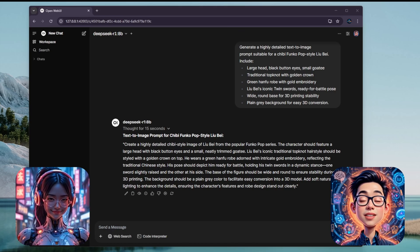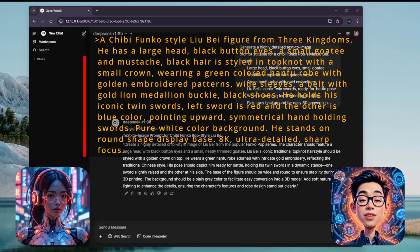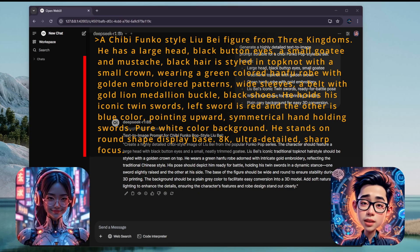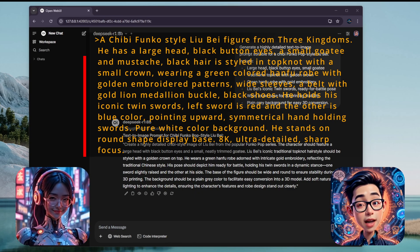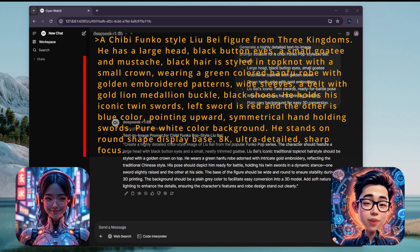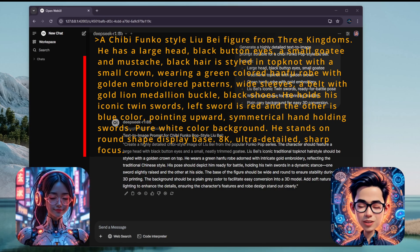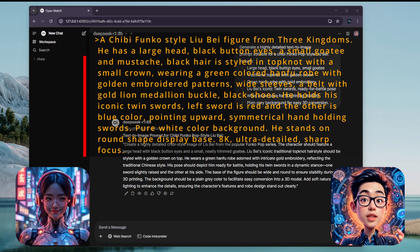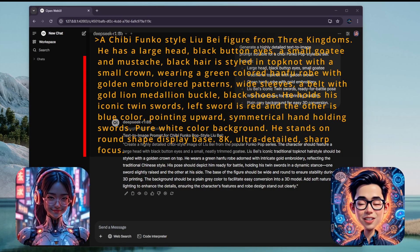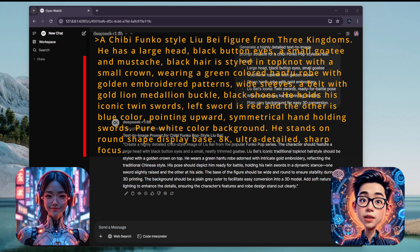This one looks nice. Feel free to tweak the prompt if you prefer a different posture or shape. Let's use this one for Liu Bei — I'll share the description in the comments below for your reference. A Chibi Funko style Liu Bei figure from Three Kingdoms: large head, black button eyes, small goatee and mustache. Black hair styled in a topknot with a small crown. Wearing a green hanfu robe with golden embroidered patterns, wide sleeves, a belt with gold lion medallion buckle, black shoes. He holds his iconic twin swords — left sword is red, the other blue — pointing upward, symmetrical hand-holding pose, pure white background. He stands on a round display base. 8K ultra-detailed, sharp focus.